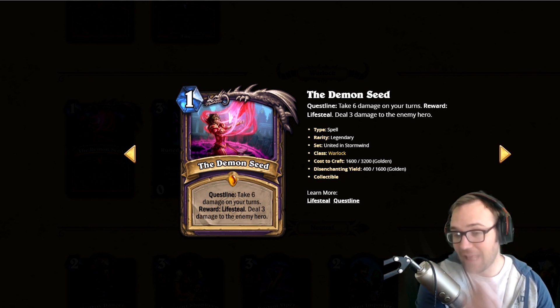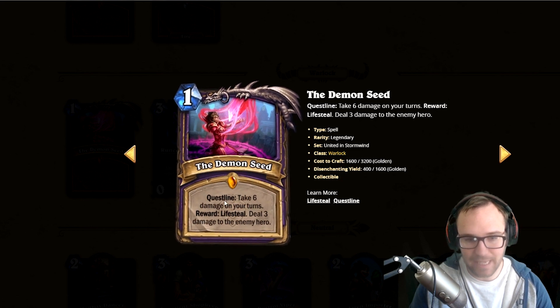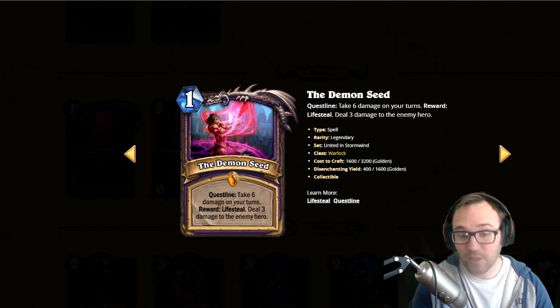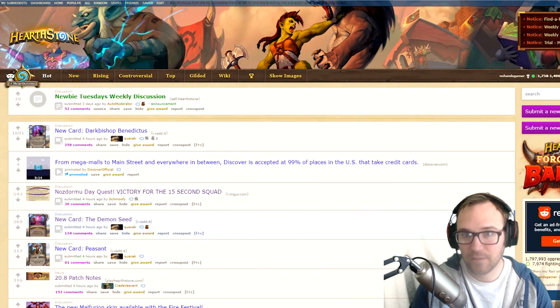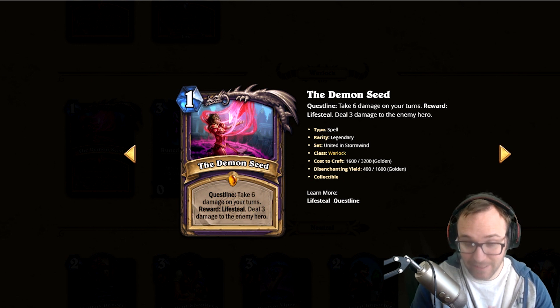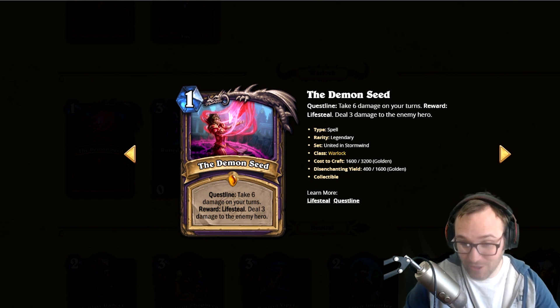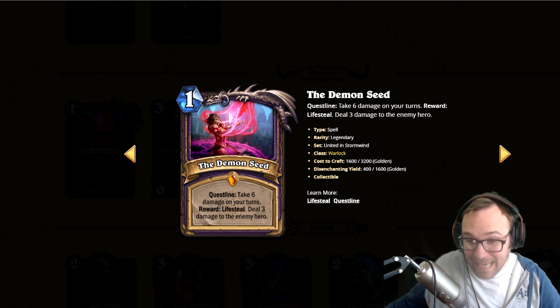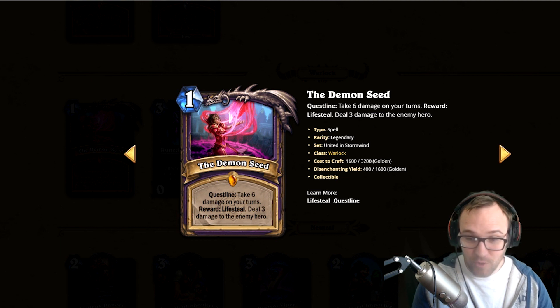So you can use self-damage — if you equip Jaraxxus and hit someone with a weapon and they have an eight-eight on board, that's going to go to them. This is absolutely insane and gives Warlock a very reasonable win condition. You're getting life steal on the way because you're dealing yourself damage anyway. One really cool thing that might make this broken is we believe it works with fatigue, because it's on your turn.